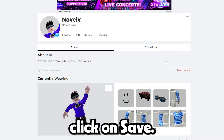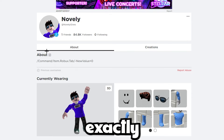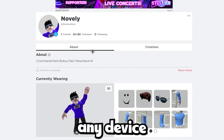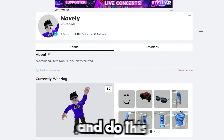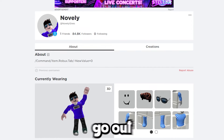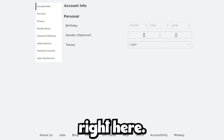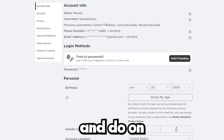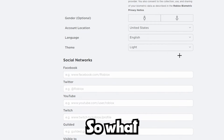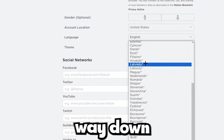Leave that on your About page exactly like that. Now go to the Settings icon and click on Settings. On this page we're going to change some of our settings. Where it says Language, scroll all the way down and click on the very bottom unsupported language option.